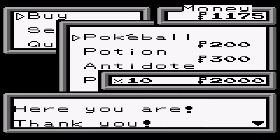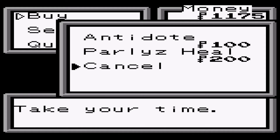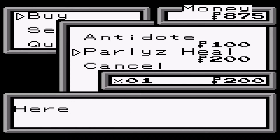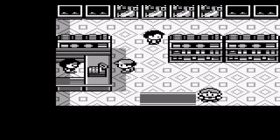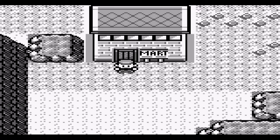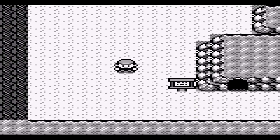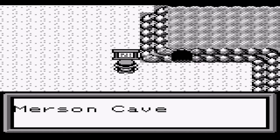Let's go for 10 Pokéballs. Stock yourself up with healing items as well — be safe and get one of each. I got the two free potions from earlier and didn't use any in that fight. So we are now into Merson Cave.